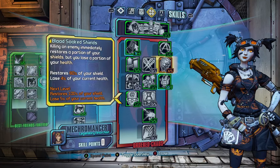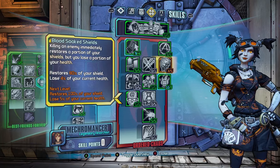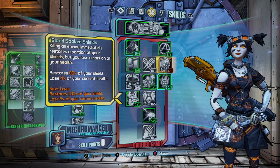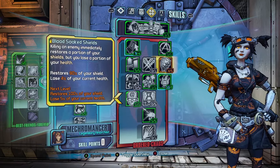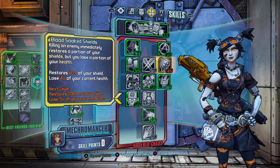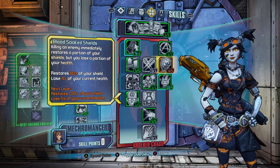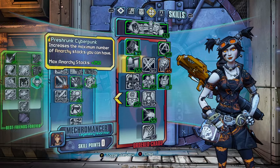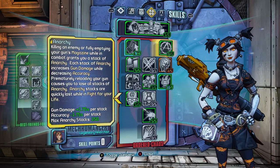You get a decrease of 1.75% accuracy per stack, so there's only certain guns that are viable with her in OP10 because of the accuracy — I'll be showing you those select guns and gear as well. Then we have Blood Soaked Shields. You want to get this at plus 4 and not max this out, because you have another kill skill that will also regenerate your shields. This restores 80% of your shield but you lose 4% of your current shield after killing an enemy, so you immediately get 80% of your shield back instantly.